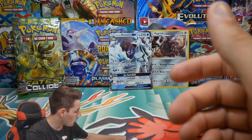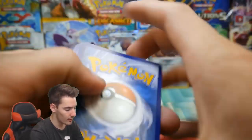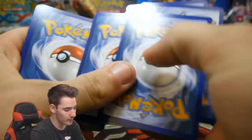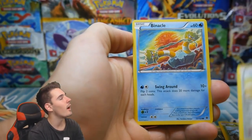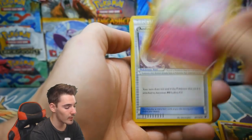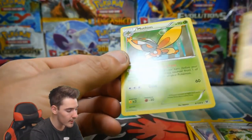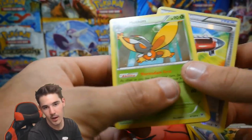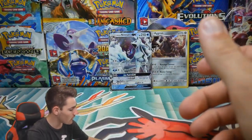Alrighty, we have one more pack and we can get the Umbreon EX full art — or the regular version, I am not picky. There's a code card. Let's see if we can get the Umbreon, the elusive Umbreon that escapes me every time. We have a Binacle, a Snubbull, a Wigglytuff, an Oricorio, a Spirit Link, a Power-Up Memory, a Mega Catcher reverse holo, and a Mothim regular rare to finish off that pack. So we have the Aggron and the Alolan Ninetales GX.